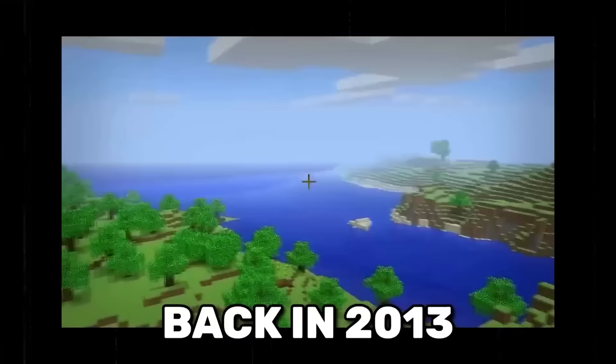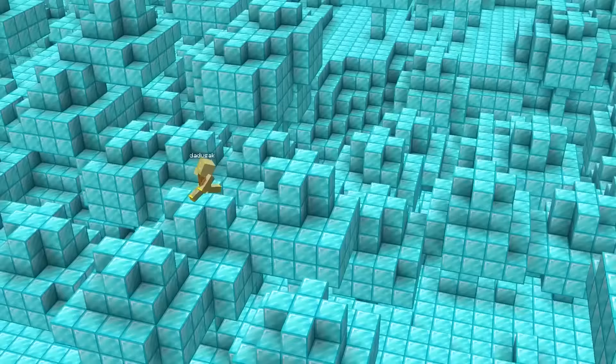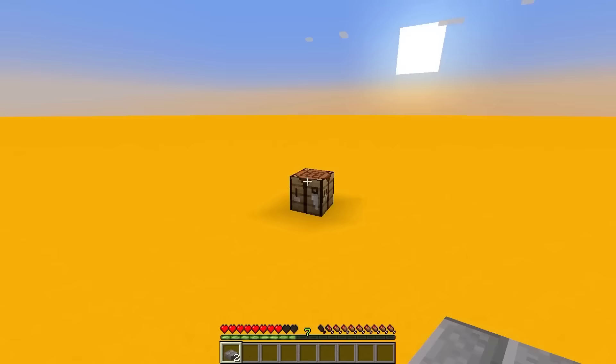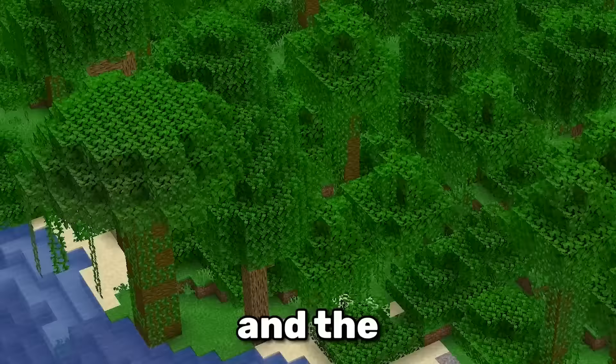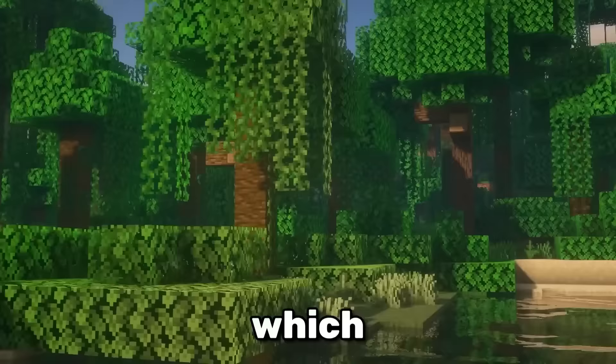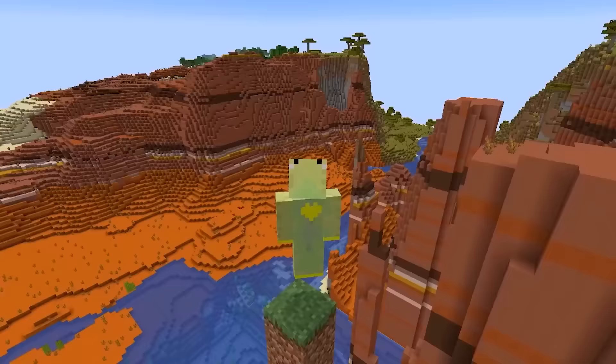Back in 2013, there was a block so rare that even diamonds seemed normal in comparison — the chiseled stone brick. Back then, there was no crafting recipe for these bricks, and the only place that had them was the jungle temple, which was also incredibly hard to find.